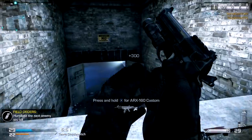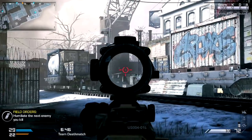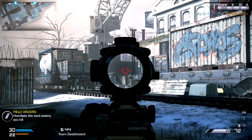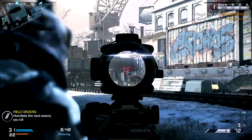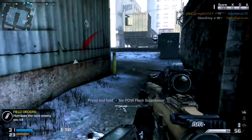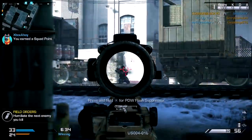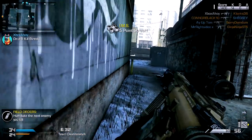The marksman rifles, as their name might indicate, reward accuracy and shot placement over unchecked aggression. Unlike the sniper rifles, however, they can perform quite well at mid-range, with more rapid follow-up shots and faster handling. As the MR-28 is the best handling of the marksman options, you can afford to be a little more aggressive and get closer to the fight.